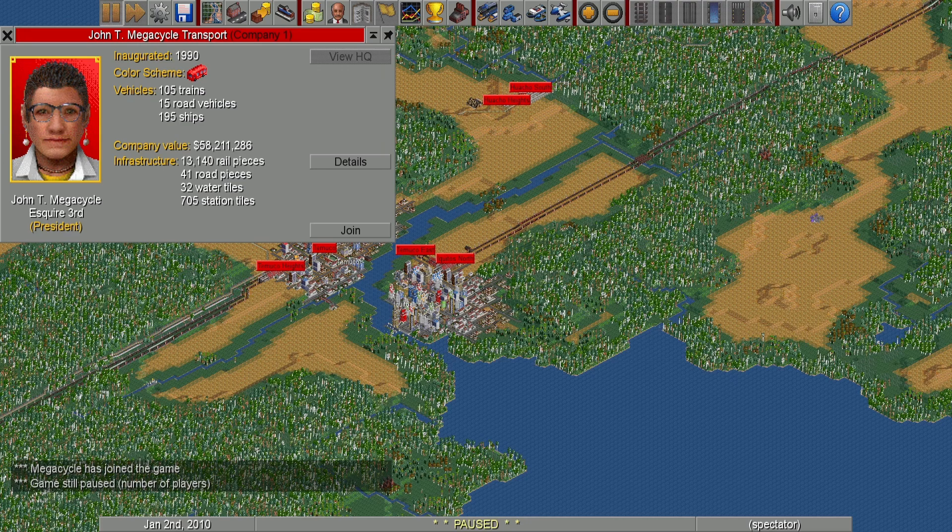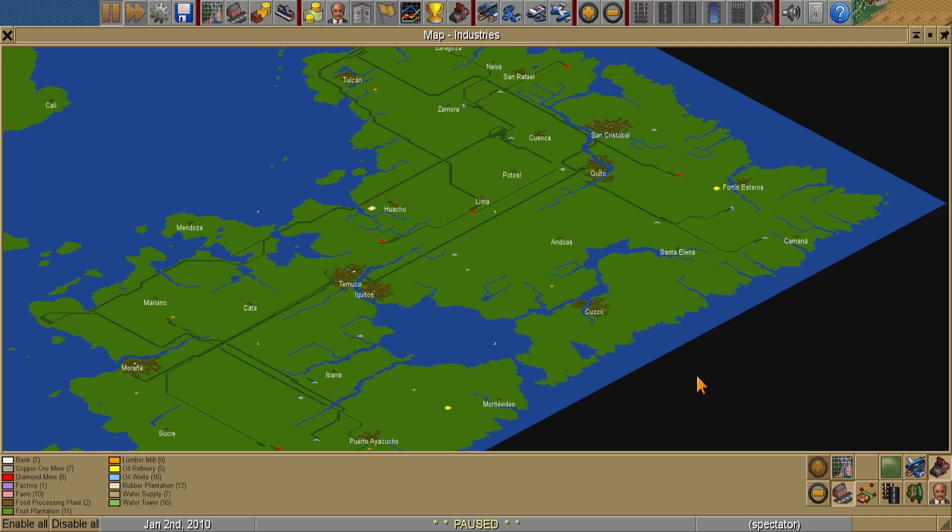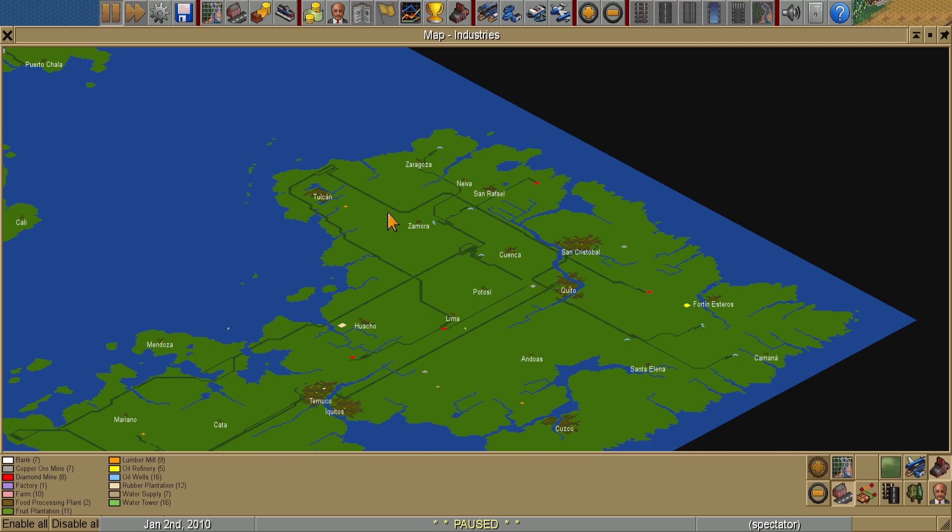And 195 ships — I went absolutely ham on the ships. I actually thought Cinder did better on ships, but no, I went full ham bone. Very straightforward overall. What I wanted to do was really push the spirit of the map as far as I could and transport as much stuff as possible.